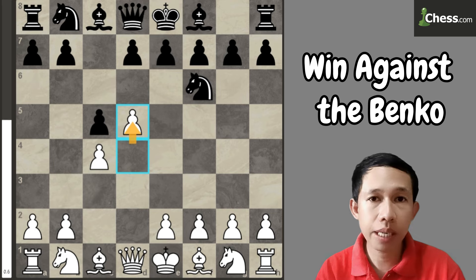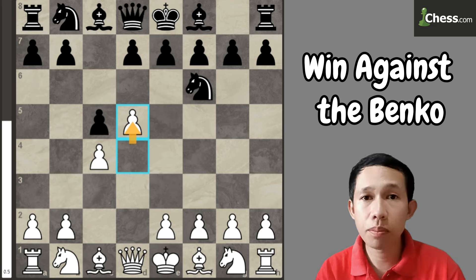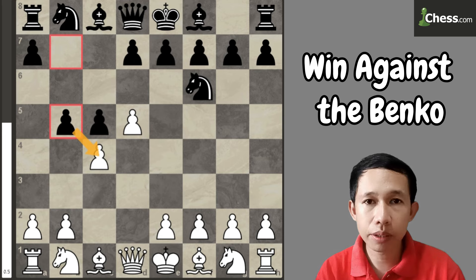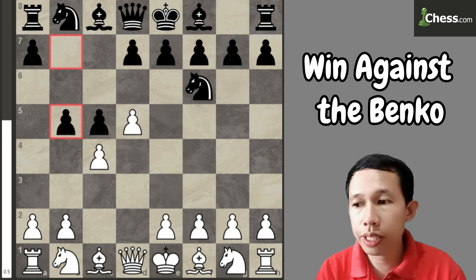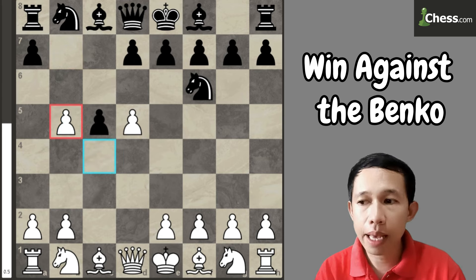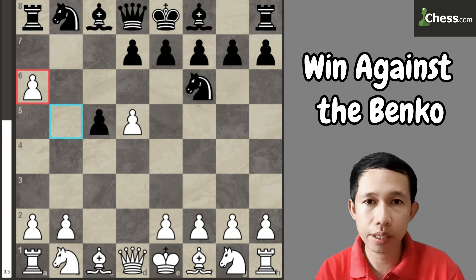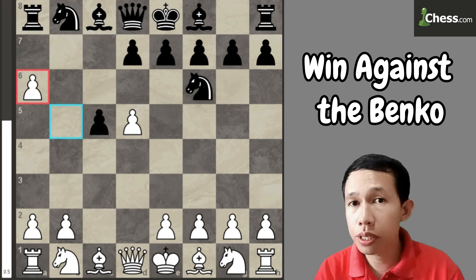With the move d5, sometimes black will proceed into a Benko Gambit. His move is the pawn to b5, attacking my base pawn. Of course, in this position, we should capture that gambit, and here black continues to play a6. So I capture again that pawn on a6, because that is the idea when you face an opponent using the Benko Gambit.